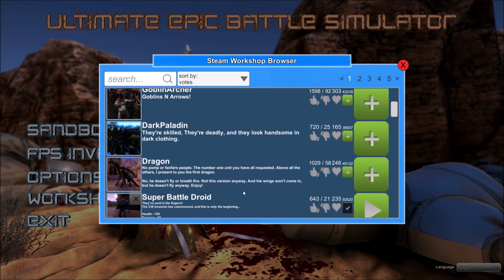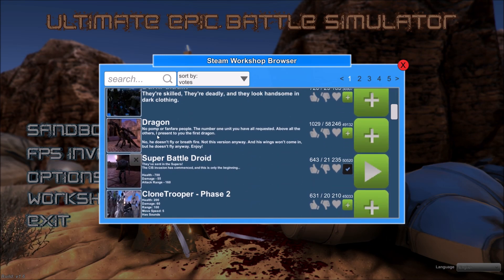So let's say I wanted to install the Dragon one here. We'll just go to the big plus and wait for it to download. It should be pretty quick depending on the size and your internet connection. So here we go — it's installing. Some of them are so quick that you literally press it and they're there straight away.